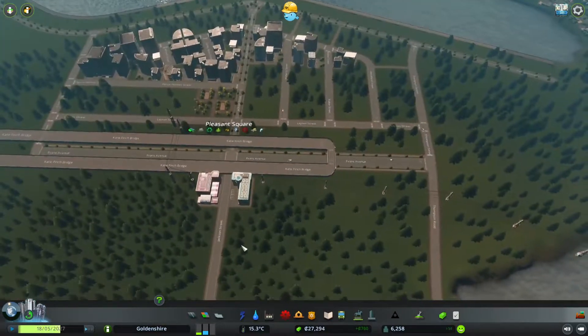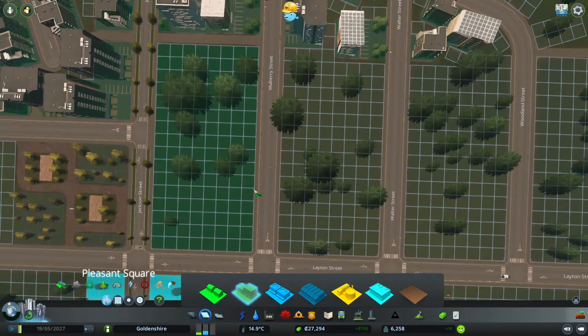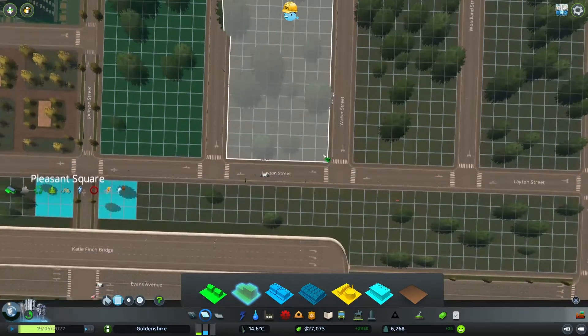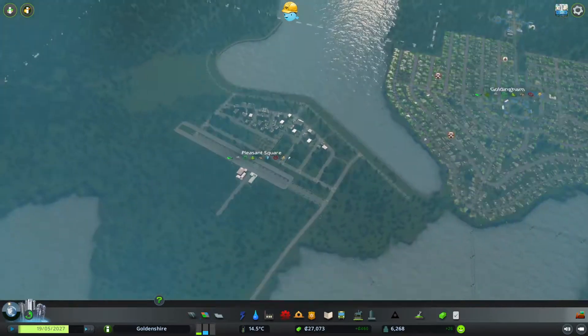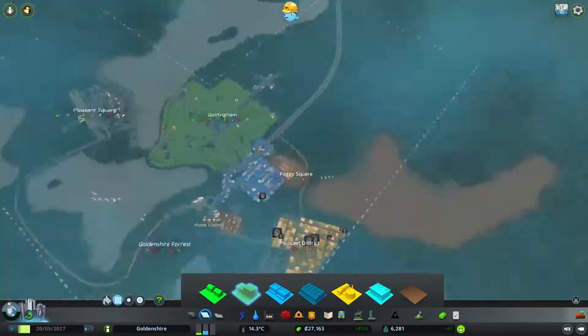Essentially, we need to get more people to move in, so we need to get more residential zoning. If we just click there — bam — that should get a bunch more people in. Let's do a bit there too, then we can figure out where we're going to have a commercial district.